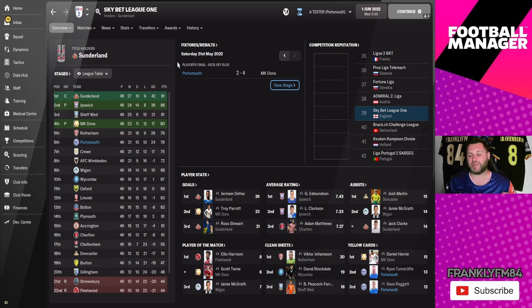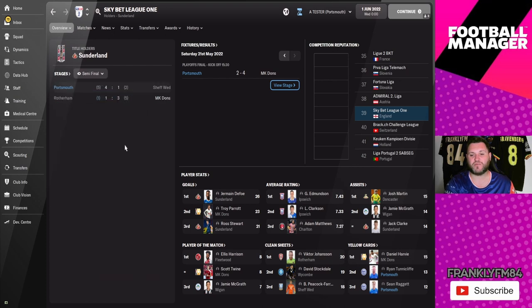This is a formation that isn't scoring as many goals as I thought it would. They don't have any players on any of those standout categories apart from yellow cards — Tony Cliff and Raggett getting 13 and 12. Looking at their playoff run, they beat Sheffield Wednesday in the semi-finals but then lost out to MK Dons in the final, 4-2.